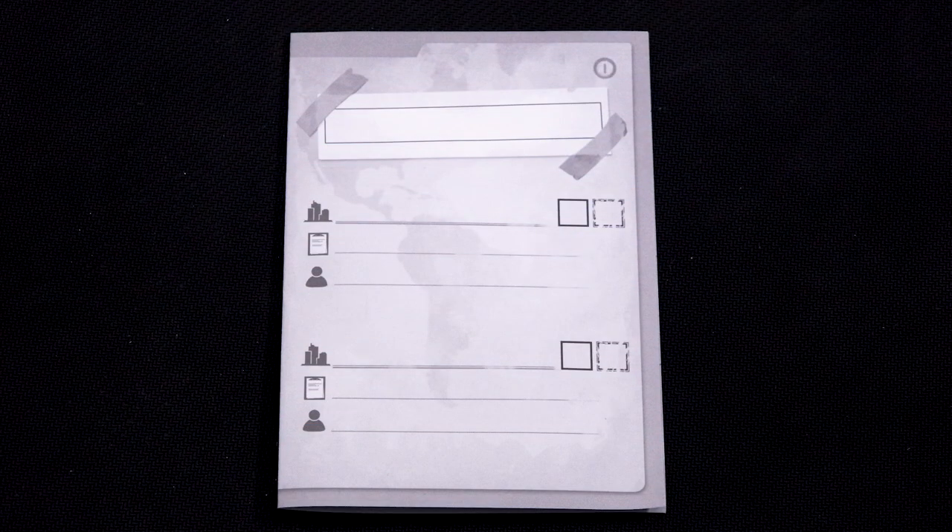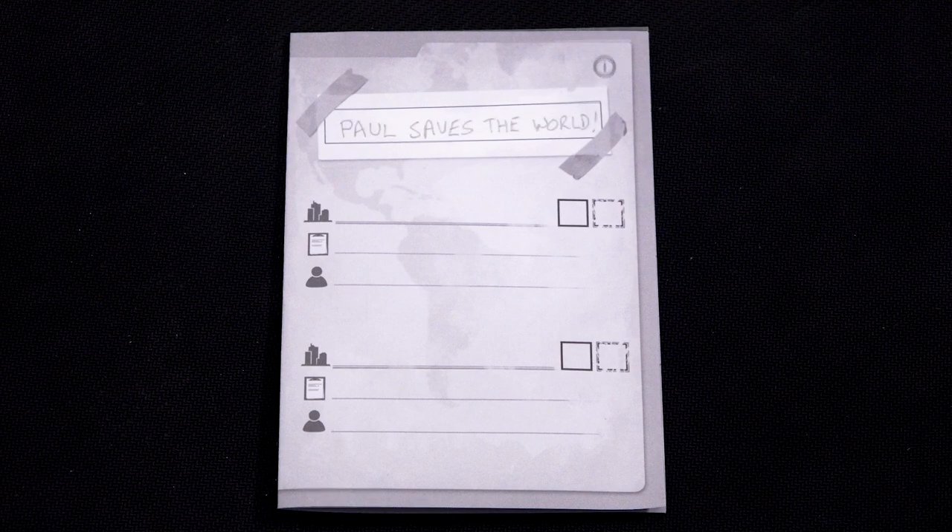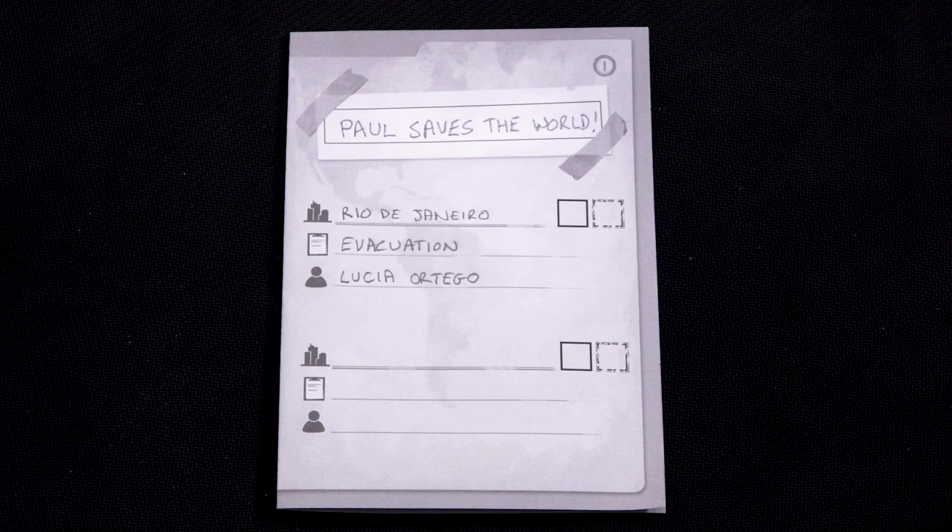At the start of the campaign, use a sheet from the score pad as your campaign notebook. Write your chosen campaign name at the top of the first page, and then write the details of your first battle. Record the result of your game in the box — if you won, write the number of the threat level that you played on; if you lost, mark the box with an X.